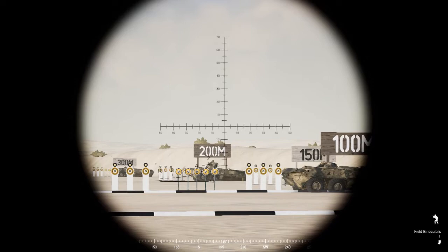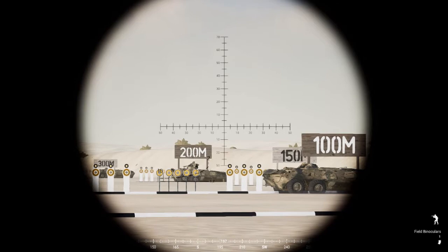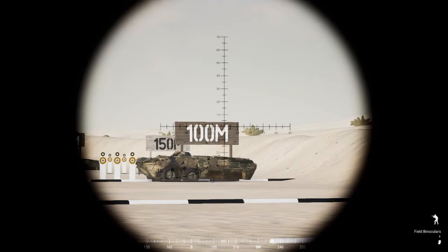Binocular ranging can be used for vehicles as well, but keep in mind vehicles are taller, so it will be a little less accurate. The same principle applies: place the horizontal line at the vehicle base — the wheels or tracks — and wherever the top number sits above the vehicle is your approximate range. As you can see, the '2' isn't even above the vehicle, so I can tell that vehicle is within 100 meters.